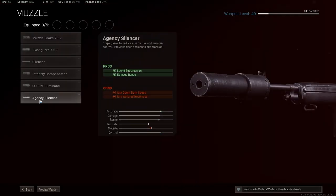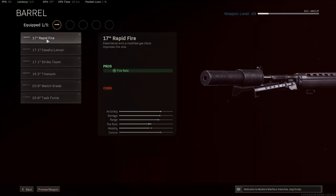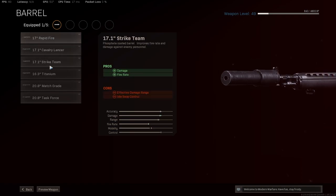First, we go with the Agency Silencer — that's the range-increasing silencer that's gonna be present on all Cold War guns. For the barrel, there are a couple of options. There's the fire-rate-increasing barrel, which I was using for a bit, but it does reduce the effective damage range. Then there's the 17.1 Strike Team barrel — it increases both the damage and the fire rate. The damage on this gun is already pretty high, and so is the fire rate, but there's a barrel to increase both. It just makes this gun so, so op.